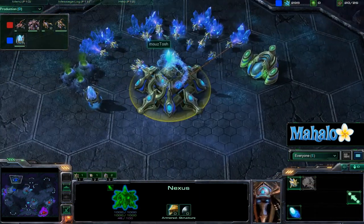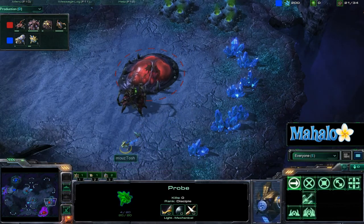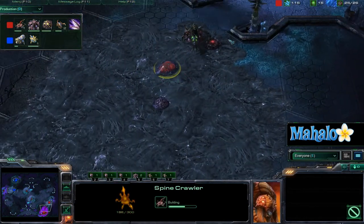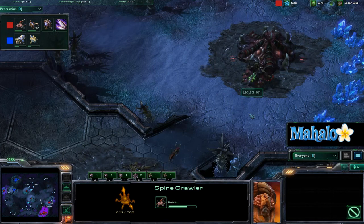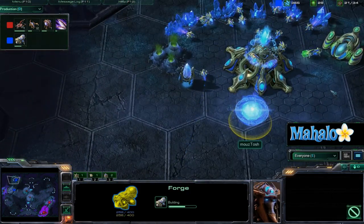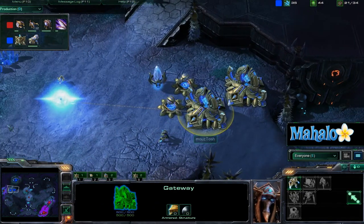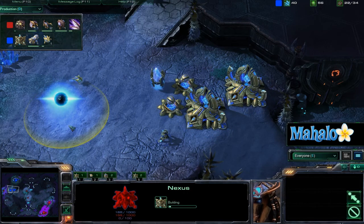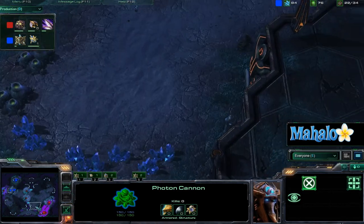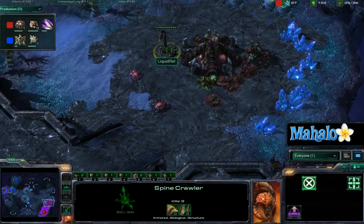An interesting rally point he had set up there for the Nexus, but it looks like he's reset that to a mineral patch. And it looks like a probe is going to see this expansion going down for Ret. A Spinecrawler is being set up at the main — I imagine he's going to walk that down to his expansion once it gets fully morphed in. And a forge being built back in the main of Tosh; it looks like he doesn't fear any more Zerglings running in. He is going to expand himself, obviously, with that wall on the secondary ramp. As I predicted, the Spinecrawler comes down to the expansion.